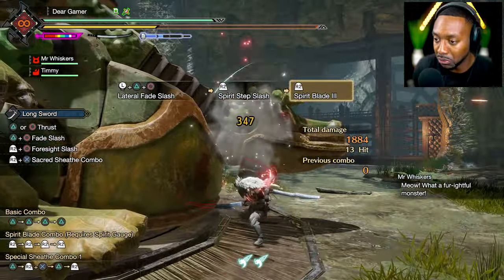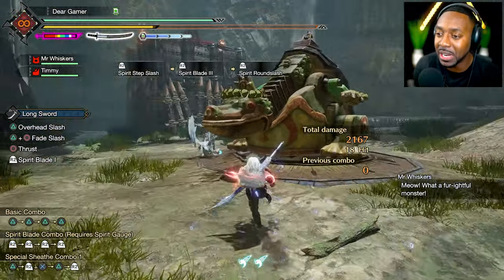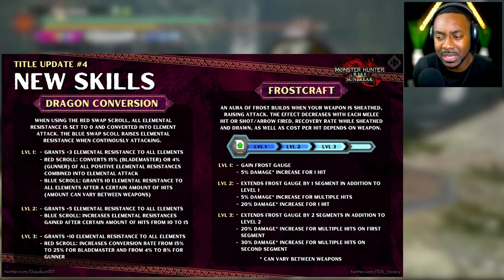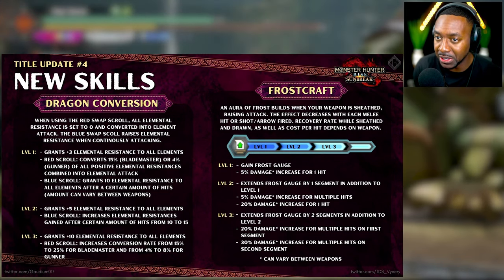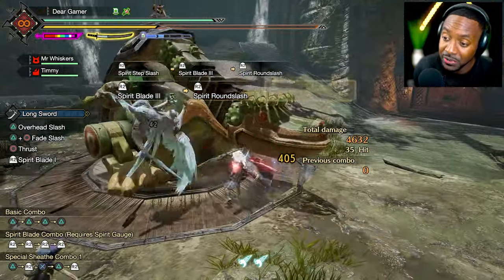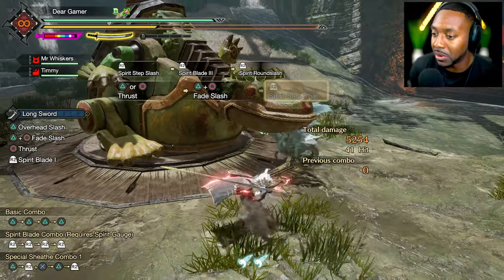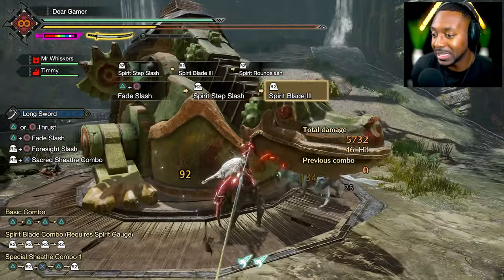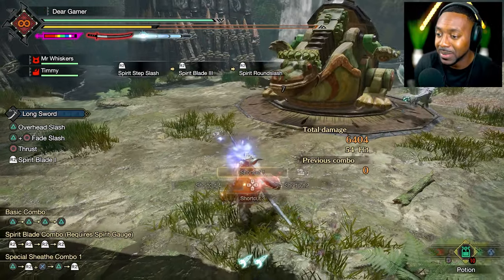Frostcraft is absolutely amazing. As you attack, you get damage bonuses all the way down to the bottom. At maximum level you get about a 1.3x damage increase on your attacks. You're going to want all three levels of it because it's not worth it unless you have all three.